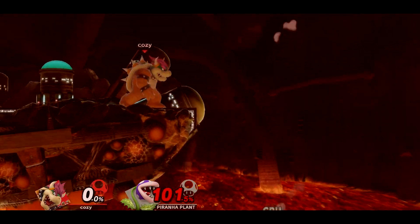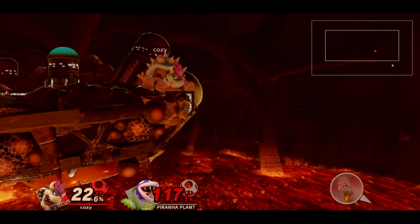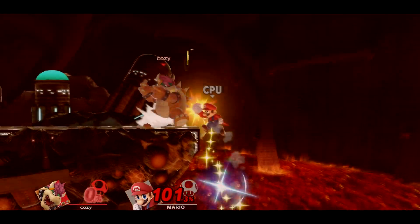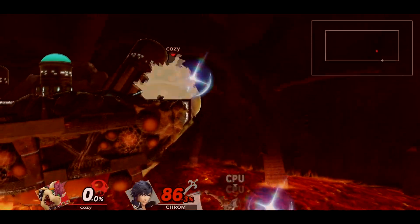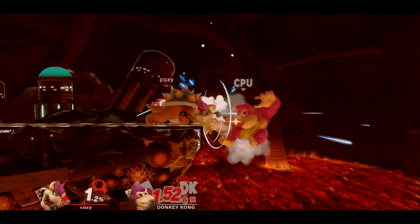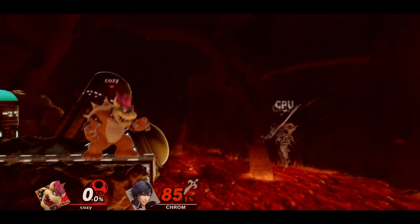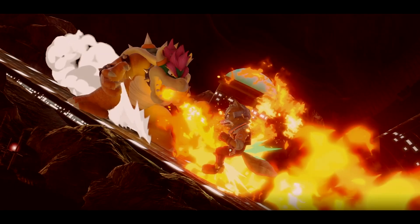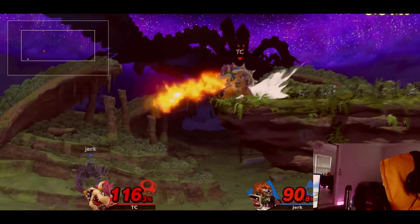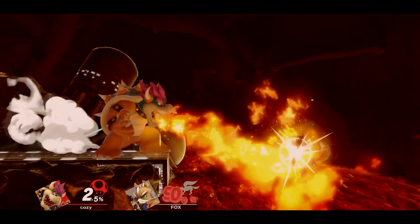Bowser can two-frame relatively easily with a variety of moves such as down smash, down tilt, and down-angled forward tilt. With Bowser's tough guy mechanic, he can just tank the hit and still hit the opponent, which is very useful against some recoveries — though these moves can obviously still connect without tough guy. Fire Breath is really useful when it comes to edge guarding: it does a lot of damage, disrupts the opponent's recovery, and can even push them back slightly. Make sure to angle it appropriately to where your opponent is.